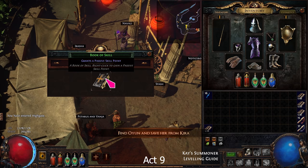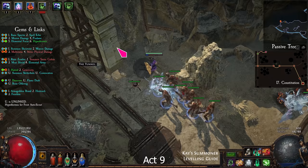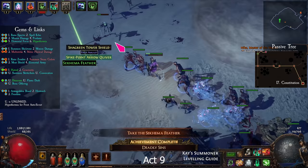Take the skill book from Irasha, then go back to the Foothills. Enter the Tunnel and complete the trial, then go to the Quarry. In the Quarry, find the Shrine of the Winds. Kill the boss, then find the Refinery.